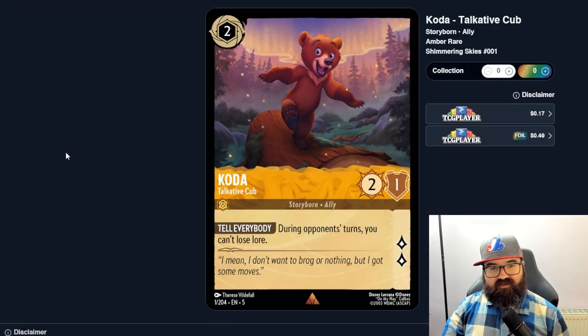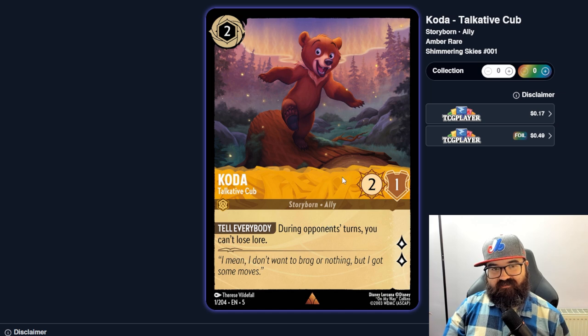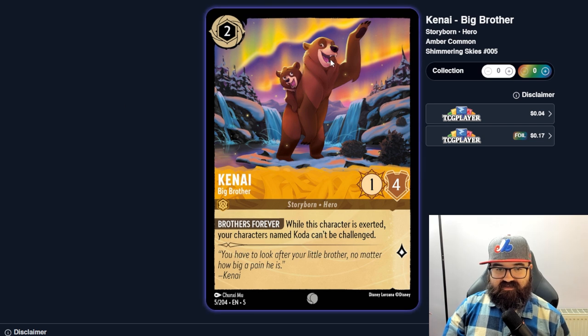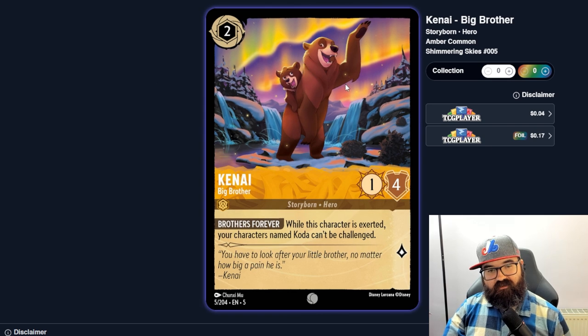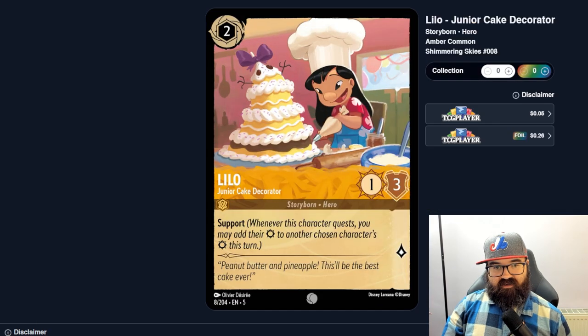Moving to two-cost cards. Coda is a two-one — not great. During the opponent's turn you can't lose lore. There's no way that gets played; only certain characters remove lore, and teching against that with a two-one is just not worth it. While Coda is exerted, your characters named Coda can't be challenged — so it's a specific bodyguard just to protect this pointless lore-denial ability. No way.